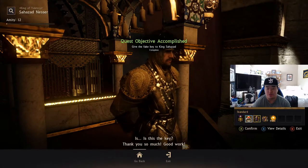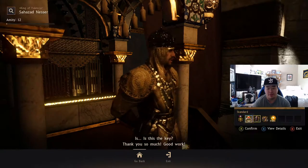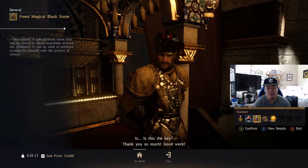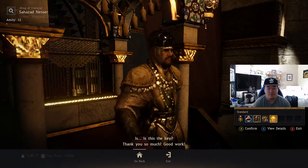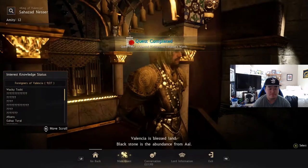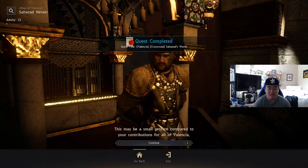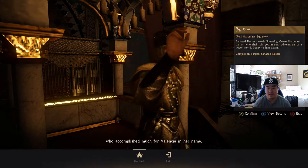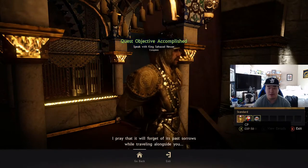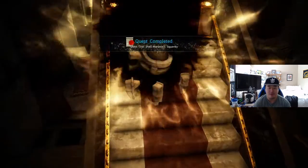He gives you this actually pretty decent ring — the Red Sand Crystal Ring. I might transfer that over to my other character because I have the Asulahs, so I don't necessarily need it. Also got a freed magical blackstone, another magical shard, and some combat XP. We also get a quest for a pet — Maramin Squawky. I don't really need the pet, I have pets I like, but he gives you that for free.